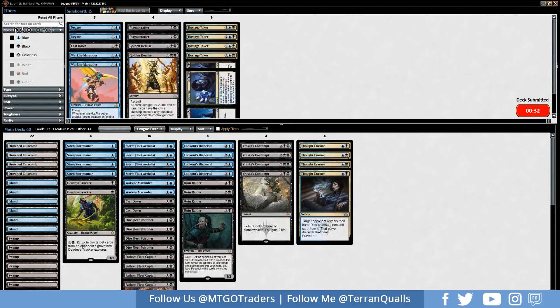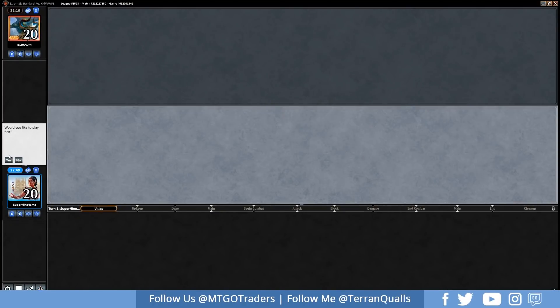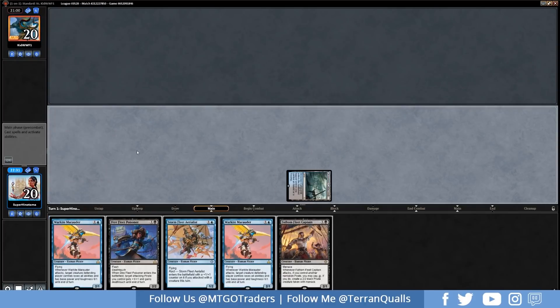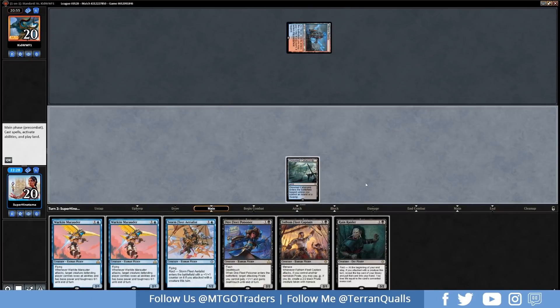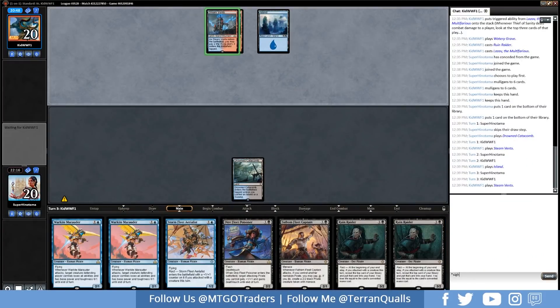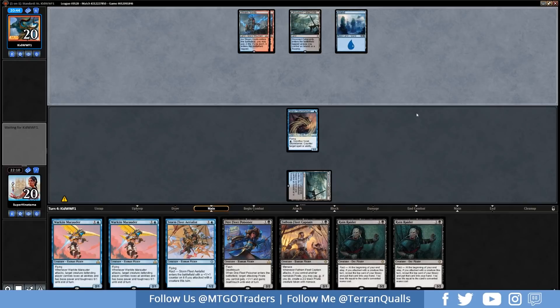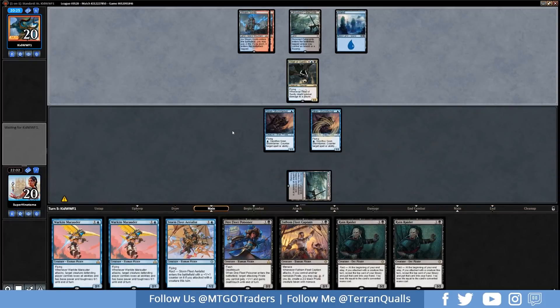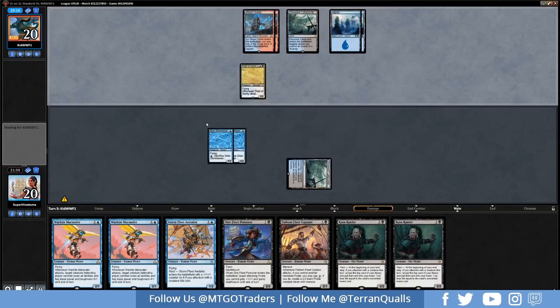Opening hand — one-lander, and another one-lander on the mulligan. Everything in hand is 2 mana. We keep and bottom Dead Eye Tracker — we need a land next turn. We draw a tap land into a Ruin Raider, then another Ruin Raider. MTGO shuffler is not cooperating. Opponent hits their fourth land and plays Thief of Sanity. Siren Storm Tamer would have been useful here, but we just can't play our whole hand without more mana. This is essentially a lost game due to mana issues.